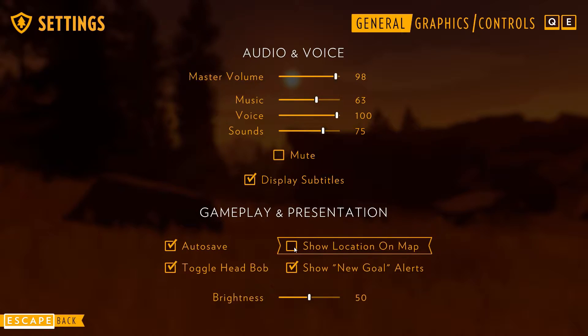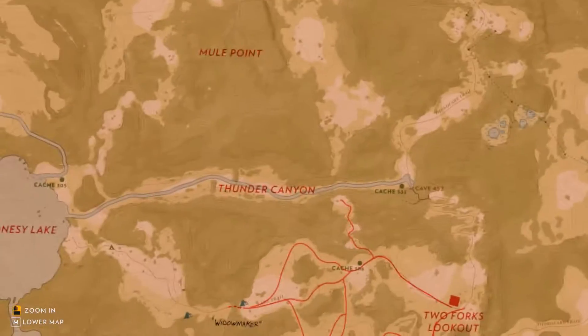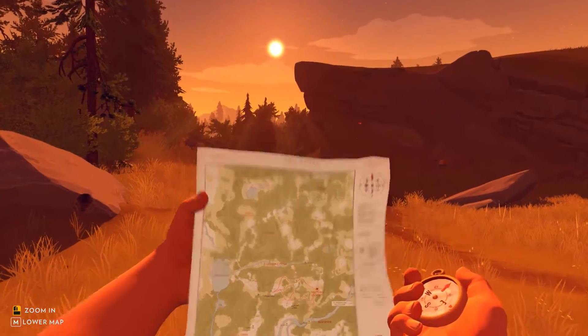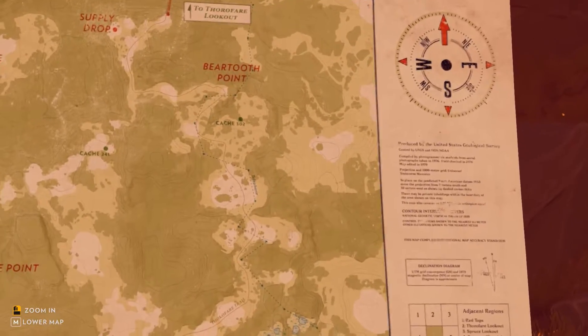This removes one of the few gamey immersion-breaking features about Firewatch and makes the act of going out in unfamiliar woods a much larger undertaking. Things like signposts and lockbox maps will become way more thrilling to find. Orienteering by only your map, compass, and surroundings gives you the same feeling Henry has as a man thrown into an unfamiliar landscape.